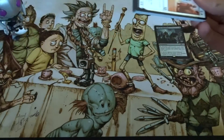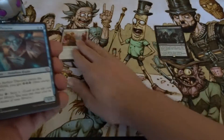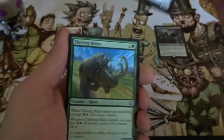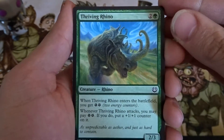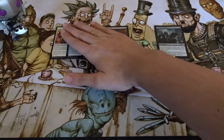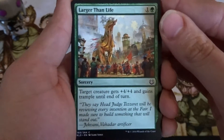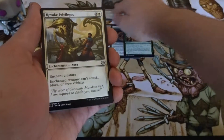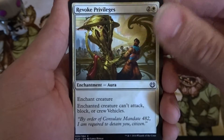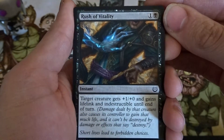Since it's only one pack, I will just show off all the cards. We have here: 9th Bridge Patrol, Aether Theorist, Thriving Rhino, Subtle Strike, Inventor's Goggles, Larger Than Life, Revoke Privileges, Glass Blower's Puzzle Knot, and Rush of Vitality.